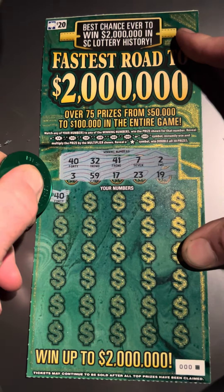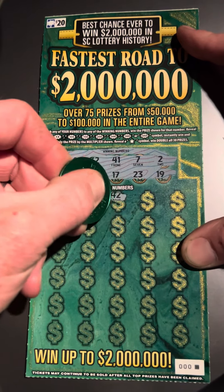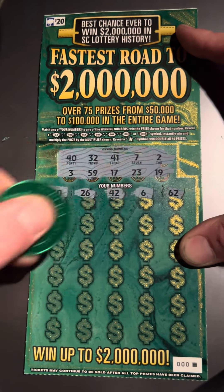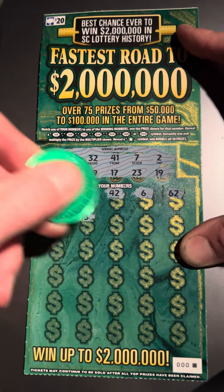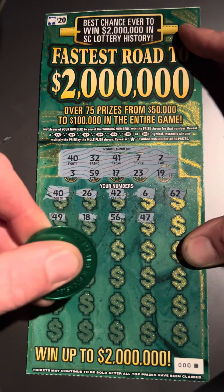Hey, look at that — we got a 40 right off the bat! 26, 42. Can we get more than one match or can we get a symbol? 18 — look at that — 17 and 19 right in the middle! 56, 47, 20 right in the middle, 57.